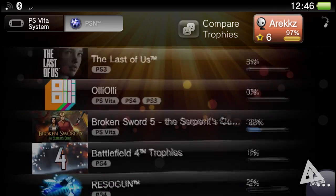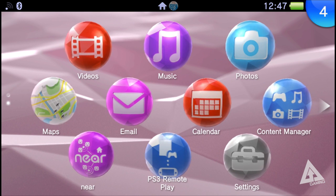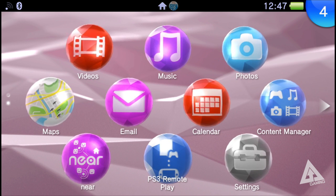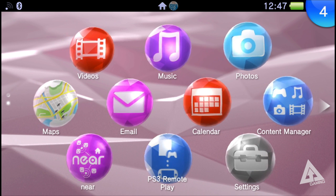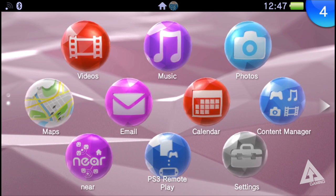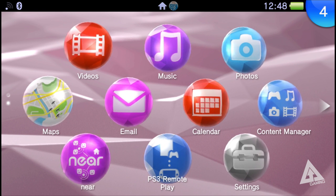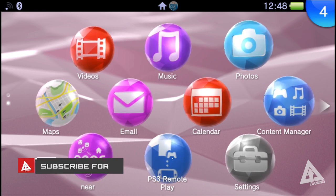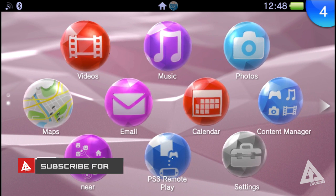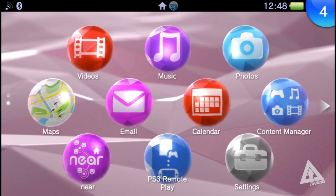There have also been some updates for the browser and calendar but I won't go into those now. If you want to see the full patch notes I'll drop them in the description below. The main takeaway from update 3.30 are themes and backgrounds — really cool and currently free, so go pick them up. If you enjoyed this video give it a thumbs up, subscribe for daily gaming videos, and drop a comment letting me know which of the two new themes is your favorite.